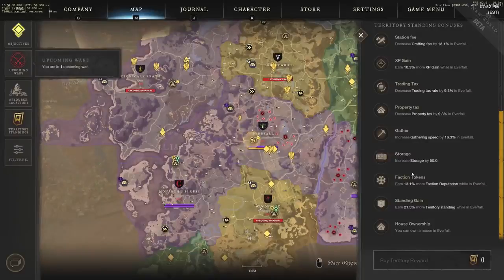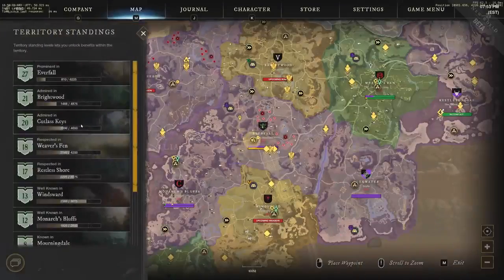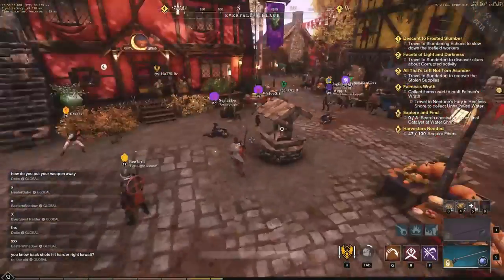Earning 21.5% more territory standing while in Everfall is definitely something I went for early on, because I wanted to get a house quickly. When release comes I'll probably skip increased XP and territory standing bonuses since they eventually max out, but during the beta I wanted to rush that content. You can definitely increase your territory standing percentages as you level up your standing.